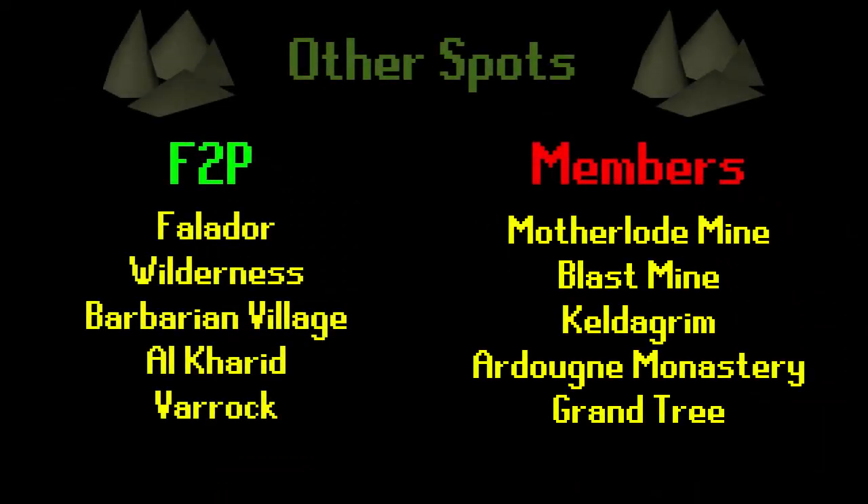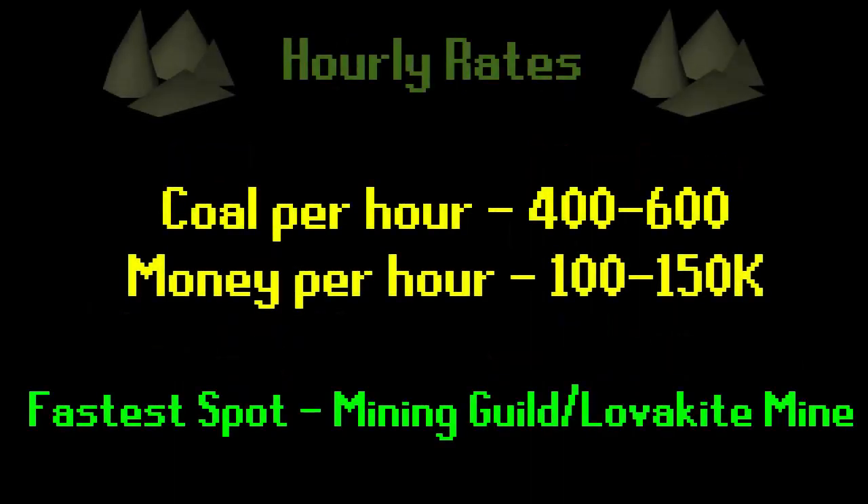Some other free-to-play spots: you can mine coal at Falador, the Wilderness, Barbarian Village, Al Kharid, and Barrok. For members, beyond the Motherlode Mine and Blast Mine, there are a few rocks in Keldagrim, the Monastery — accessible via the Achievement Diary Cape teleport — and the Grand Tree mine beneath the actual tree. In terms of hourly rates, about 400 to 600 coal per hour is possible at the best speed, equating to about 100k to 150k GP per hour. The fastest spots are probably the Lovakengj mine or the Mining Guild — the coal bag barely matters at either since the bank is so close. I'd recommend the Mining Guild, or if you've only got 35 mining then the Lovakengj mine.